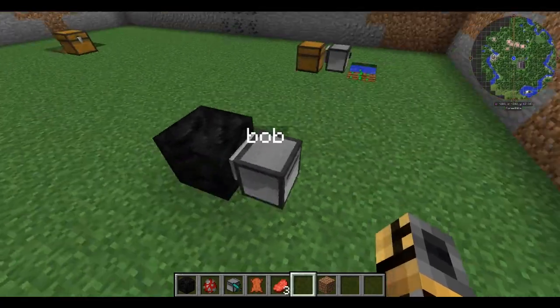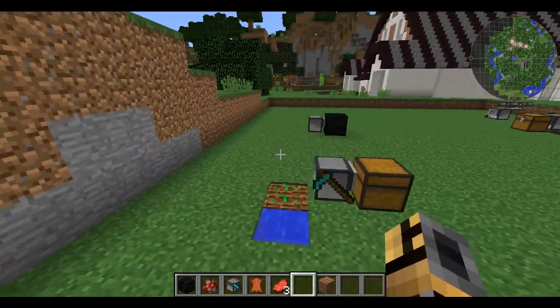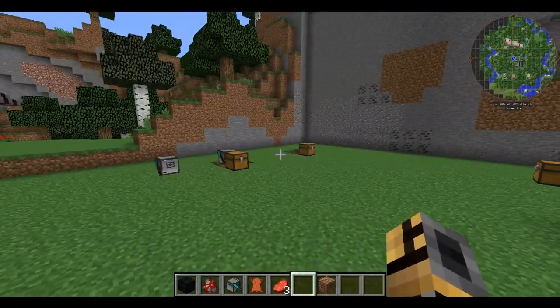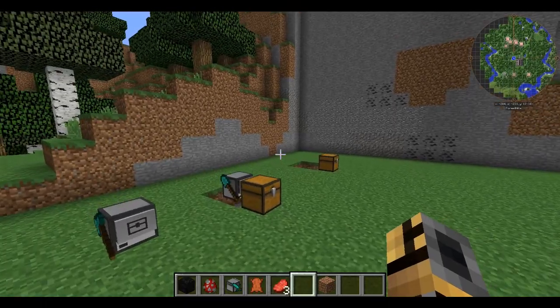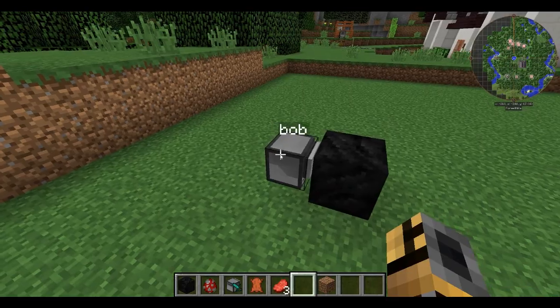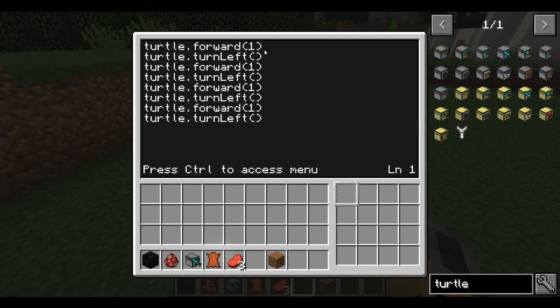And this is Bob. Bob is just a regular turtle. All the turtles I've shown you so far — other than this one to dig up and excavate with pre-programmed stuff — here's how I get a turtle to move however you want it. So if we do edit circle, I want him to go forward, then turn left, then forward, turn left, then forward, turn left, forward, turn left, and so on.